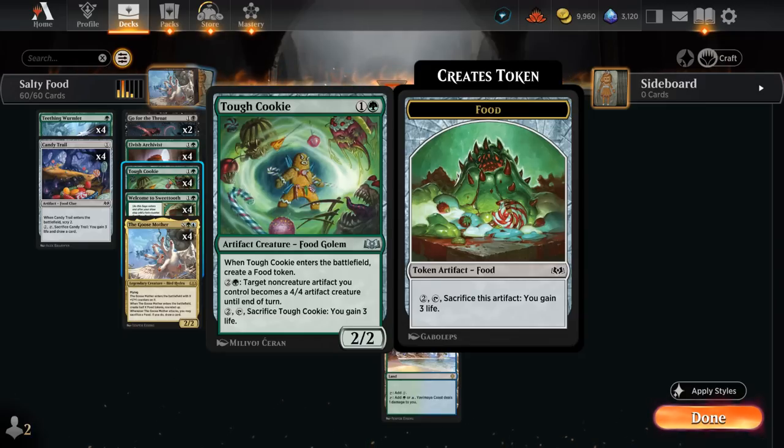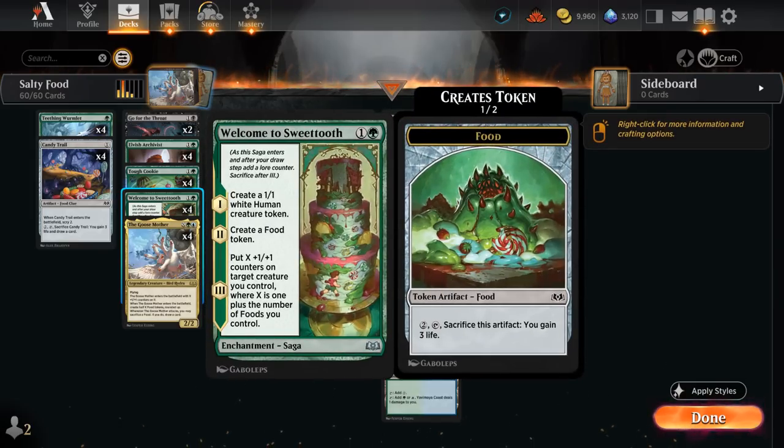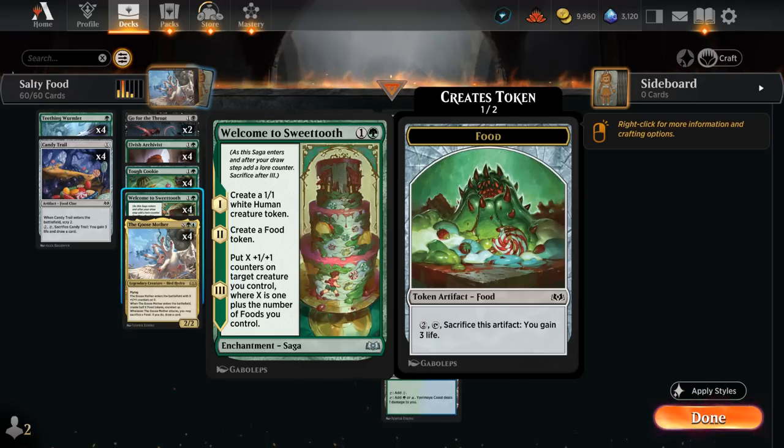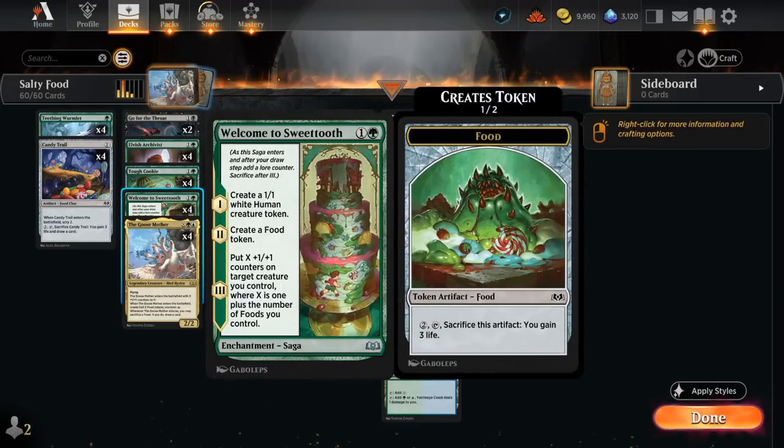We can also sacrifice Tough Cookie to gain life like any other food token. Welcome to Sweettooth is a 2-mana saga that starts by making a 1/1 token, then creates a food, and eventually puts X +1/+1 counters on a target creature we control, where X is 1 plus the number of foods we control — that also counts Candy Trail and Tough Cookie, which can quickly add up and represent a lot of extra damage.